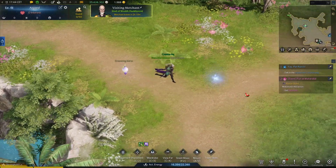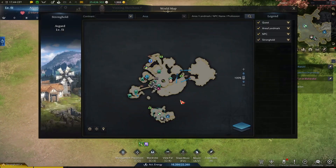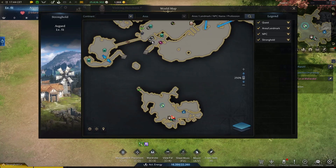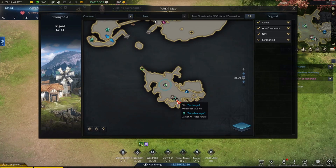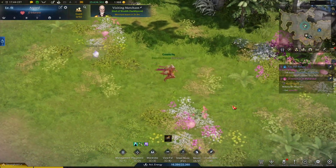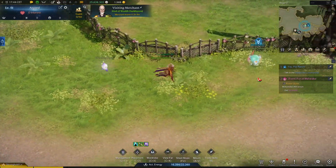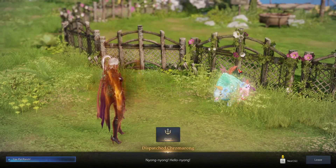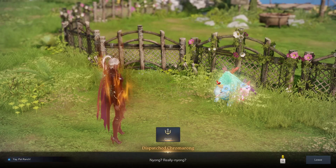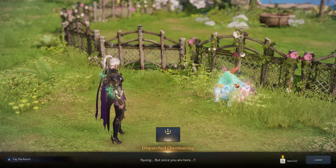Okay, where is that NPC? It's here in front of me. You can see here my position now on the map. I'm here in the lower part of the map of my stronghold. Let's talk with this NPC.